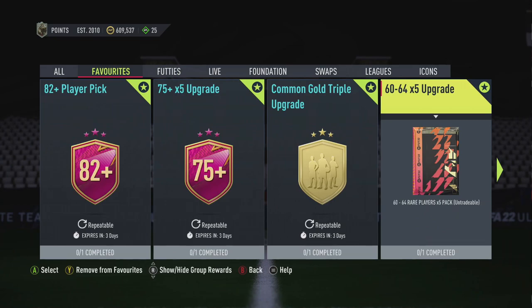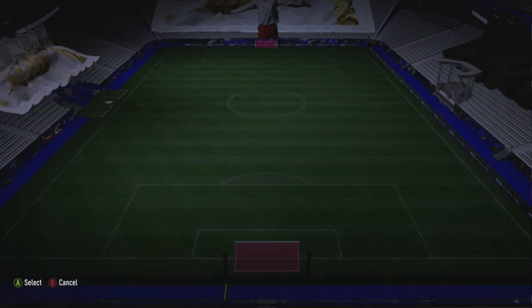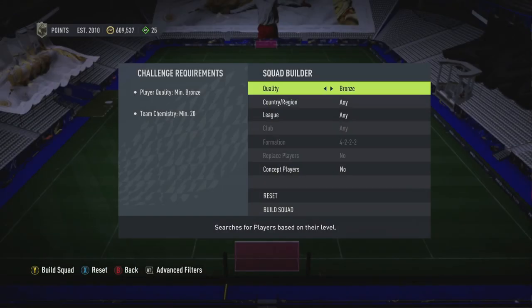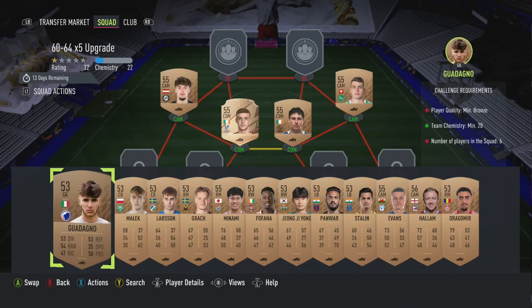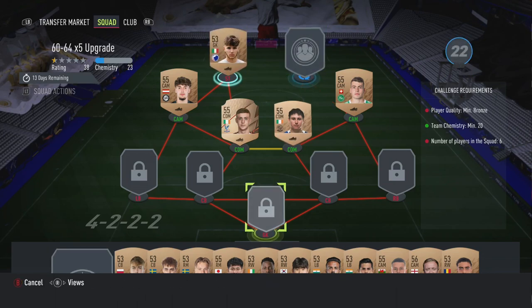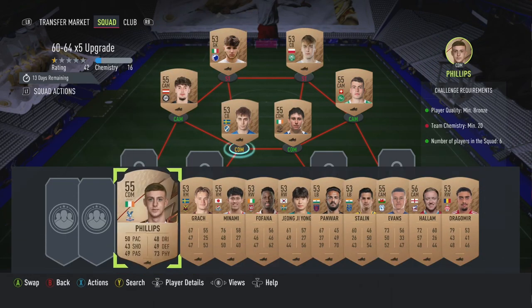What you want to do straight away is go to the 60 to 64 times five upgrade. It's very simple — it says minimum bronze, 20 chemistry. You want to put in all your non-league bronzes — no Chinese league, no major leagues, etc. Make sure you don't put any rares in, and I'll explain why in a second.